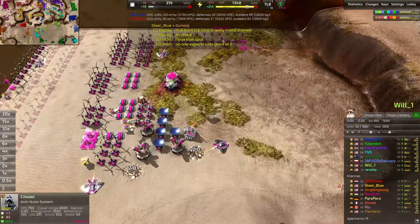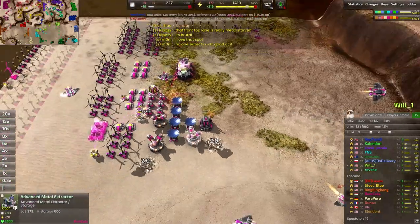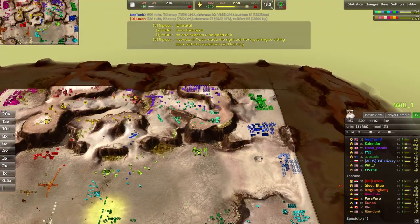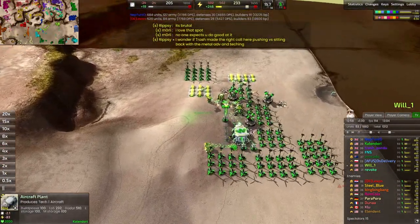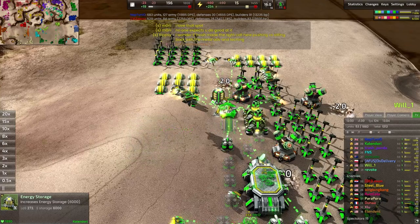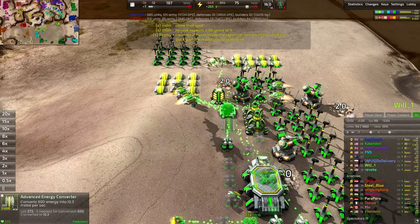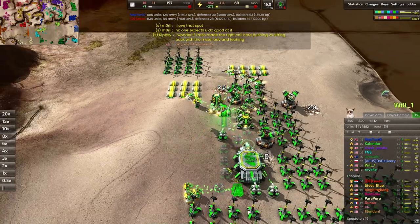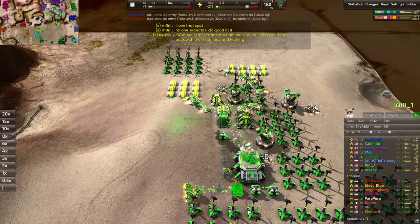We do see anti-nukes up and about now — making sure to cover all our bases. We do have bombers on the production queue for Rum Cola, so I'd love to see those going in for a hit. We've started up a T2 economy properly — a fusion reactor and two advanced energy converters — and then we can switch into another fusion reactor or proper unit production.